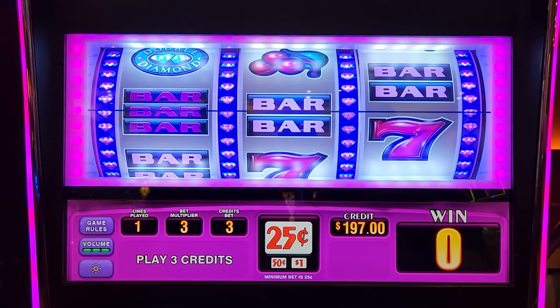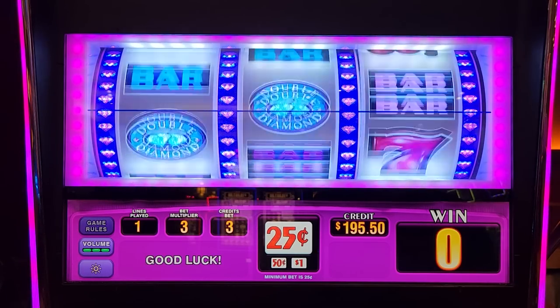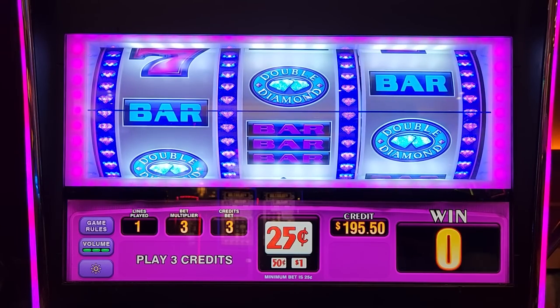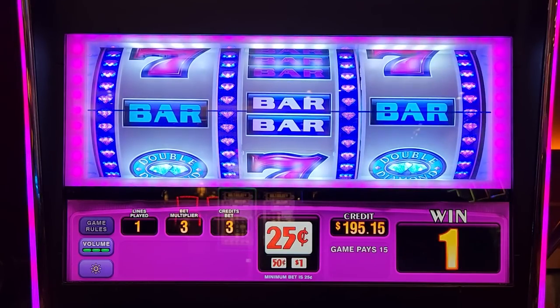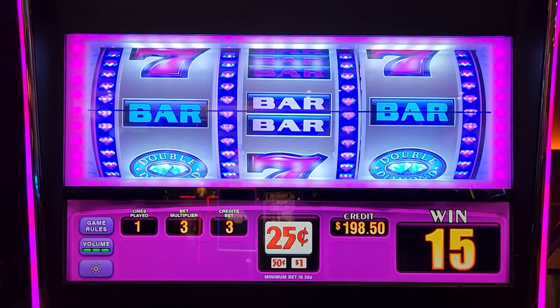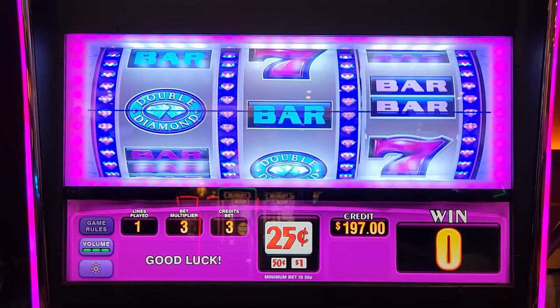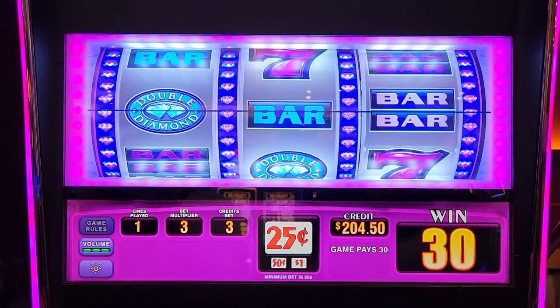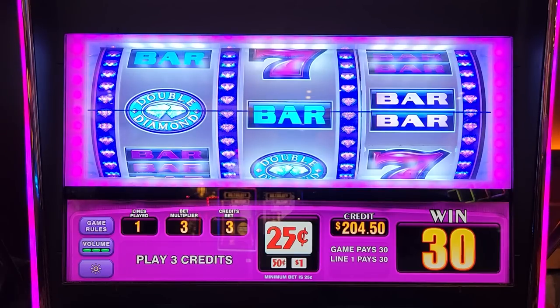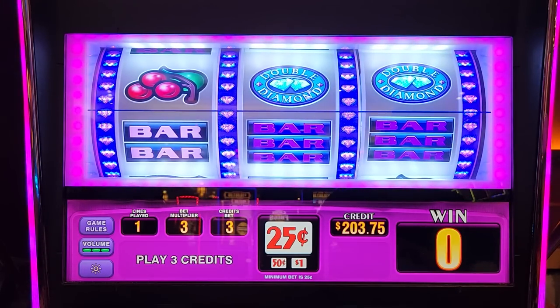Oh bars! I think if you get all the bars it's something too, but really you want to get double diamonds with sevens or double diamonds all the way across. Max bet on this machine is 15 credits, which is $3.75. Oh my gosh! Again — that's 30 credits which is how much money? $7.50! Oh nice, that was a good one. We're over what we started! Should we cash out? Just kidding — I was not kidding.